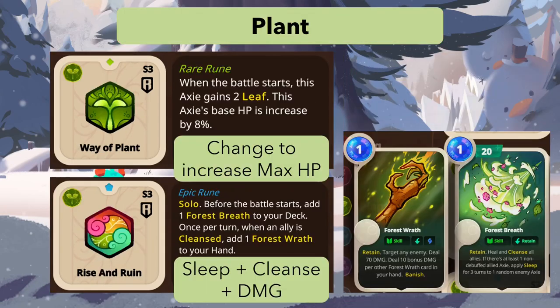Now for plants, which I think have the biggest changes. Way of Plant is reworked to increase max HP — a good fit for the class.